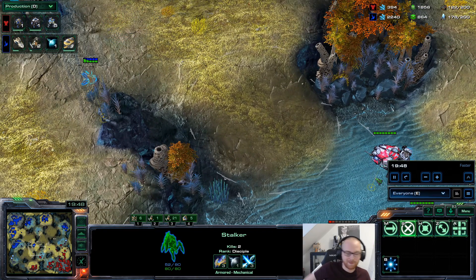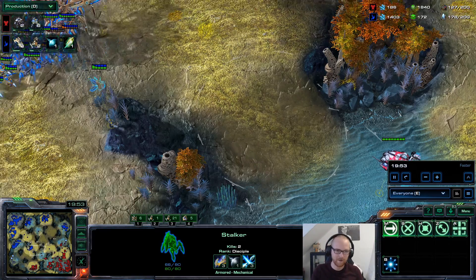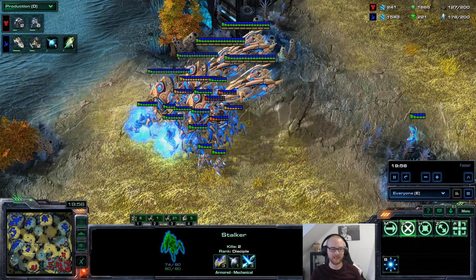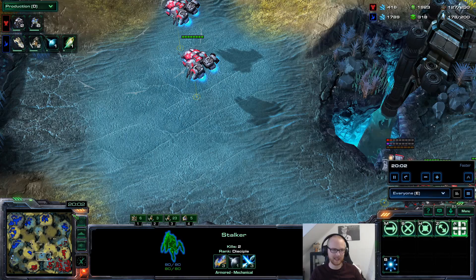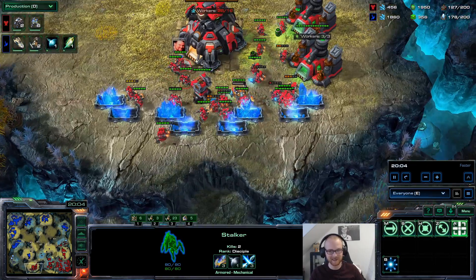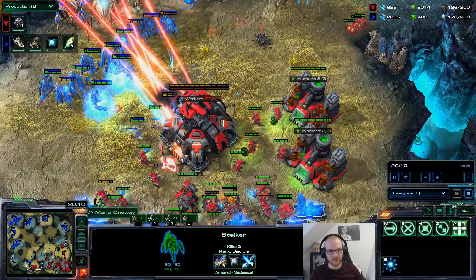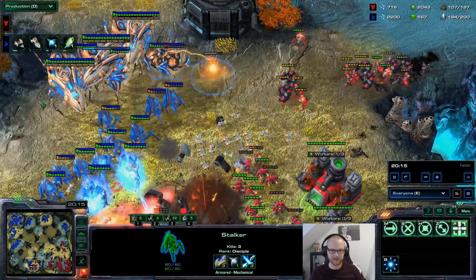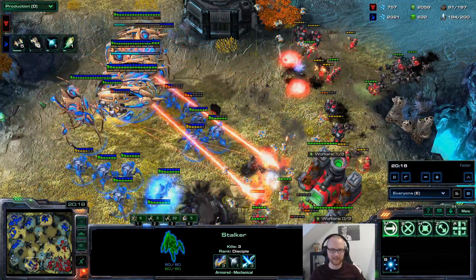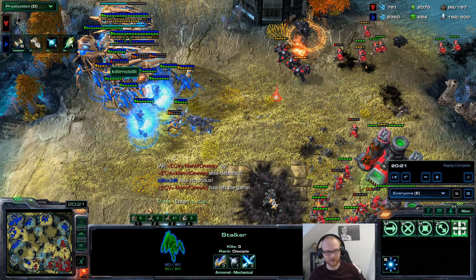One more tip I can give you for fights like that is just to be pre-split. It's the same in TvZ — if you're fighting a big Ling-Bane army and you have to split during the fight, it looks cool, but you're going to lose because instead of shooting you're busy splitting. In this case, you got your Ghost killed by a Disruptor while you were trying to split your bio units. Even for players like Maru, you need to have everything set up well — you need to split before the fight. Maybe with some EMPs and great Liberator shots, you could have won that fight.